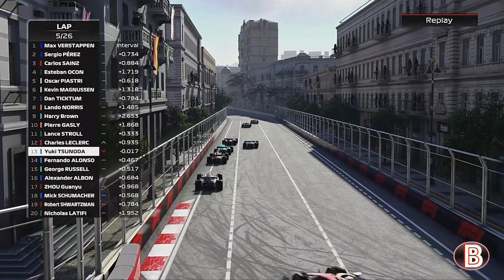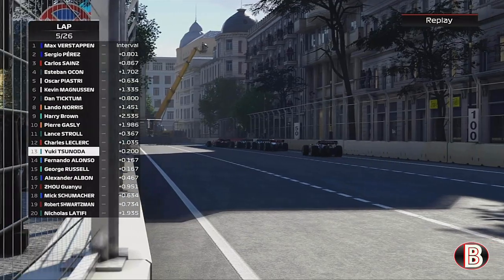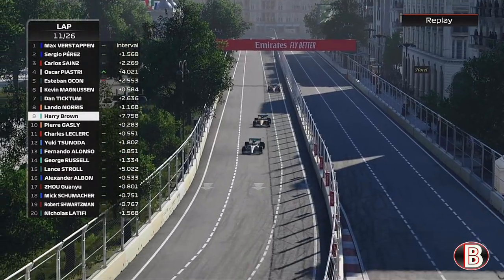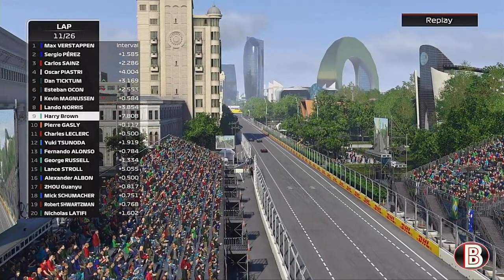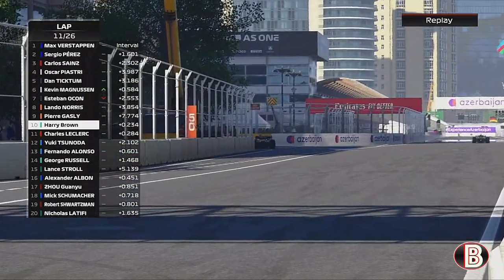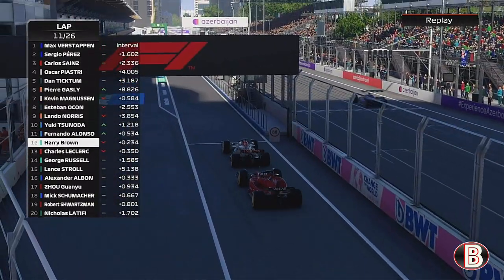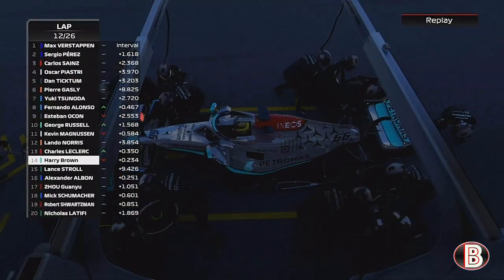Now we can really pull away from Gasly, though Gasly comes close to the outside and blitzes past. That doesn't matter because it's lap 11 and it was our pit stop lap. We come in followed by Charles Leclerc and we're getting used to being first into the pits now. We're going to go onto the hard tyres.